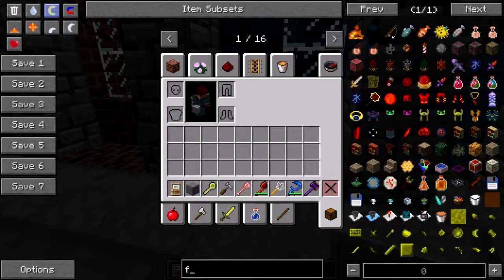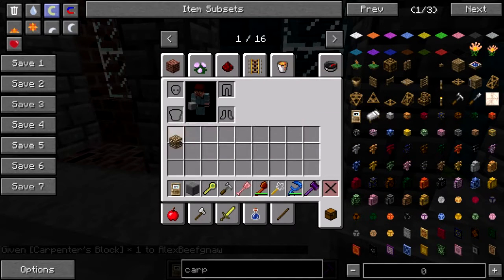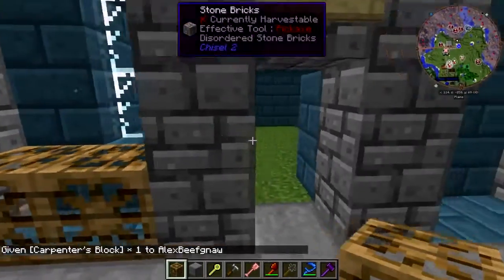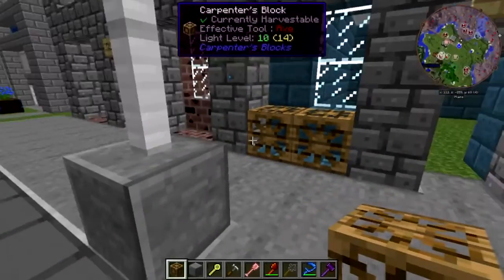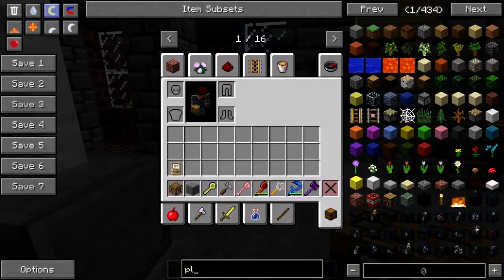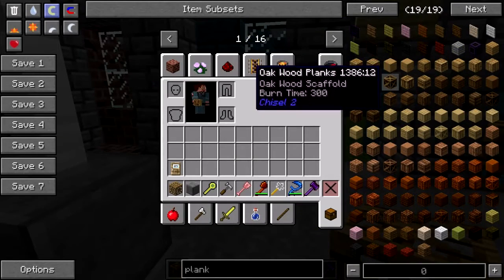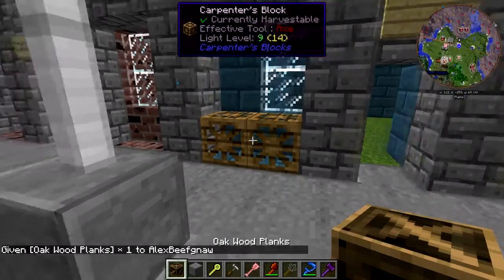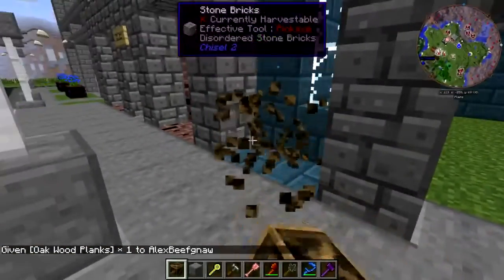Give me some carpenter blocks. We're going to put those right there. Let's see, what do we want to do here? Some kind of chisel block, I think. Let's try the scaffoldy ones. Well, heck, you know — that just looks like crates. I don't like that.